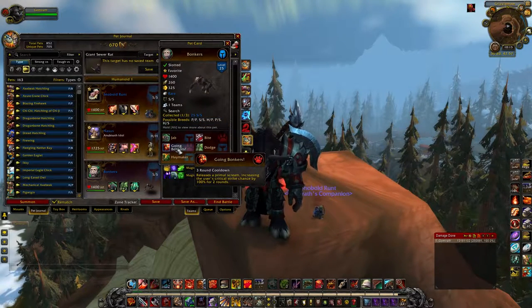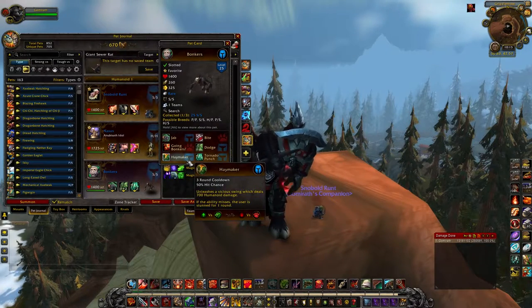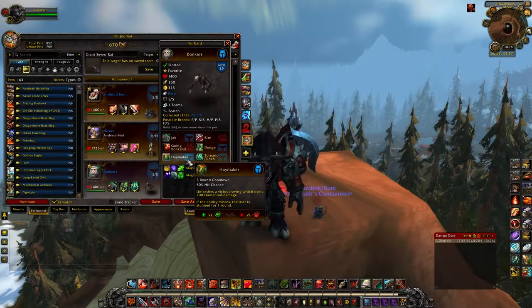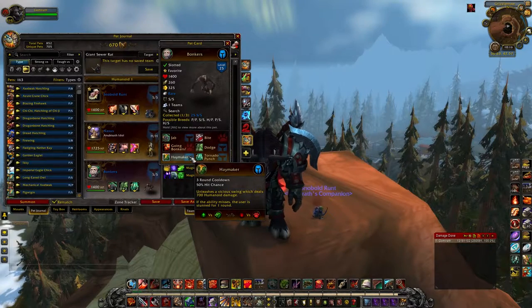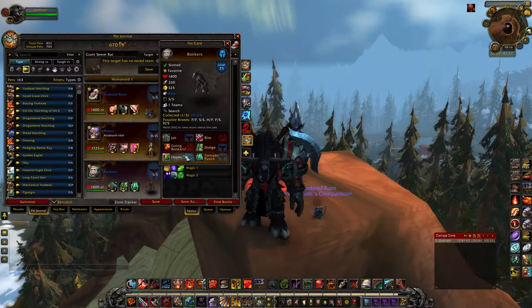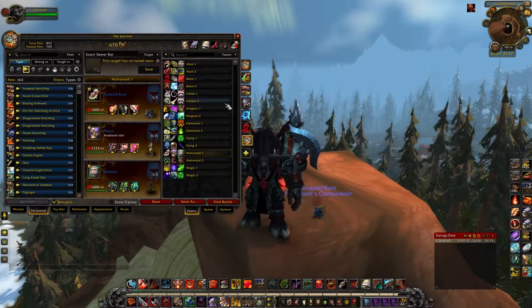If you go Bonkers — where you increase your critical strike chance by 100% — and you combine that with either Haymaker or Tornado Punch, holy cow. If you crit on a Haymaker, that's like 1,200 damage. You'll basically one-shot anybody who's not a HH beast or a magic type. So you definitely want to add this guy to your collection. He's super fun for PvP.